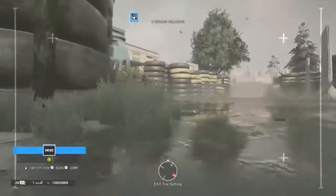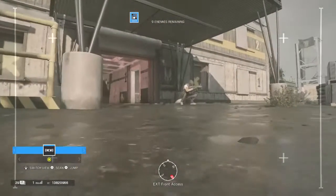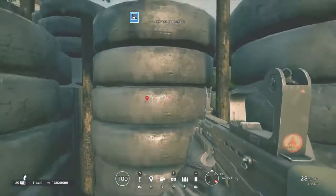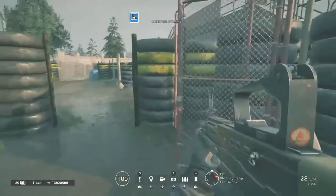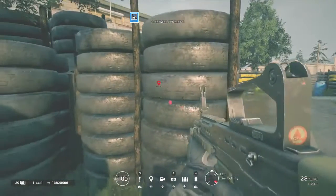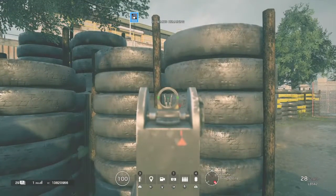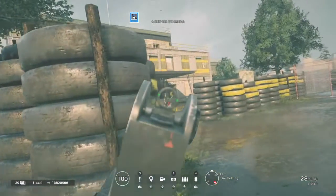Once you throw out the drone, hit the down arrow to get on the drone. The right joystick is used to look and the left to move while on the drone. You can see enemies and hold down Triangle to spot them, so your team now knows where they are. Also, wherever you aim while holding L2, you can push down on the right joystick to lean right, and vice versa for the left joystick to lean left.